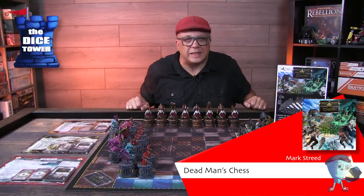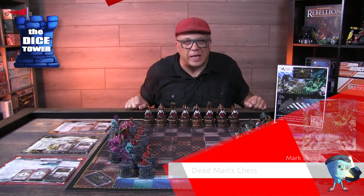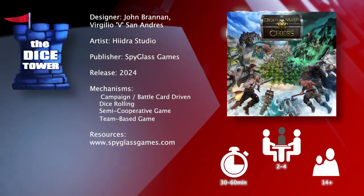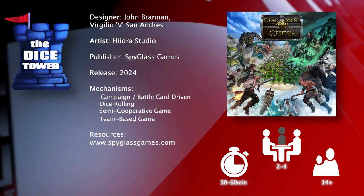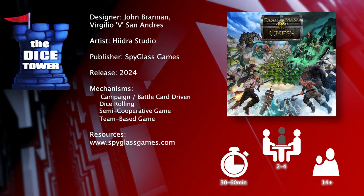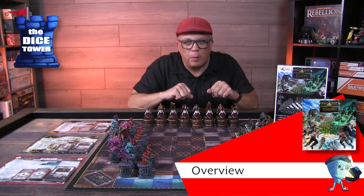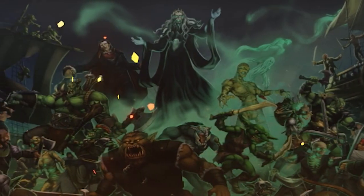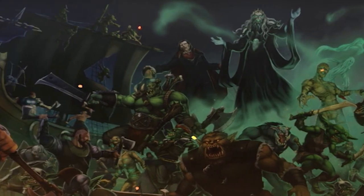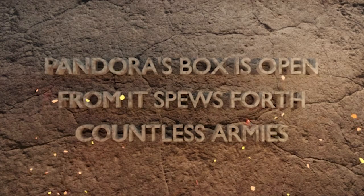Hey folks, welcome back to another Dice Tower preview. I'm Mark and today we're taking a look at Dead Man's Chess, brought to you by Spyglass Games. It's for two to four players, ages 14 and up, and games generally run about 30 to 60 minutes. In this battlefield strategy game you will battle individually or as teams, bringing the full might of your unique faction to bear against your opponents using chess-like moves to crush your enemies. Victory goes to the greatest force remaining when the battle draws to a close.